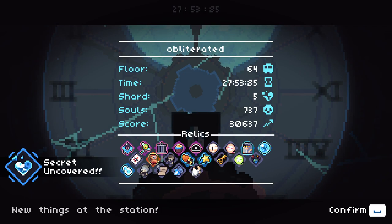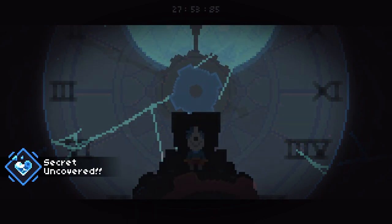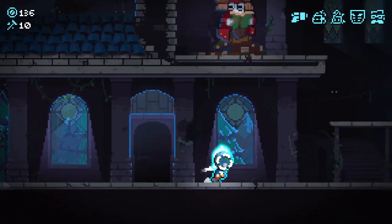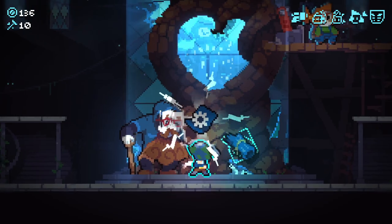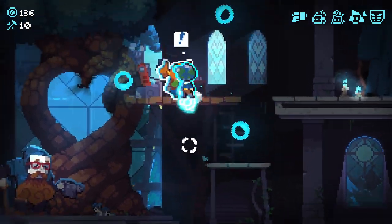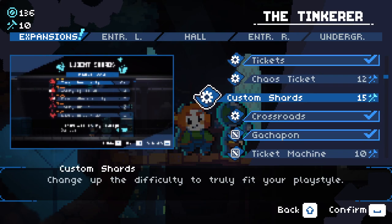We obliterate once more. Let's go back. So let's first of all go in here and see what's what with the flower men. Blueprint, Custom Shards, and Double Chest. I don't know what Custom Shards are — 'change up the difficulty to truly fit your playstyle.' Interesting.